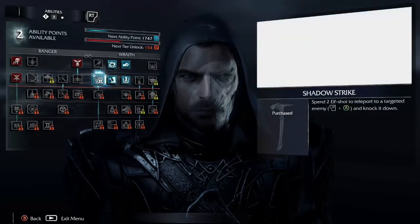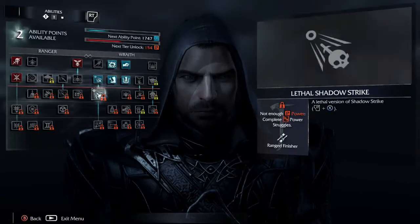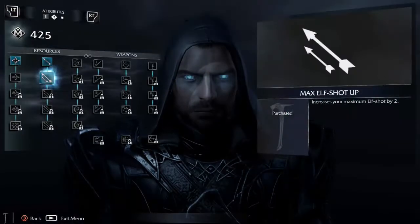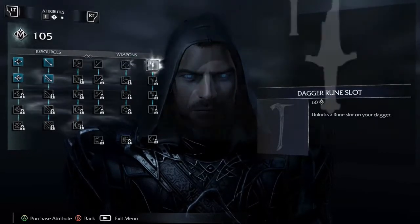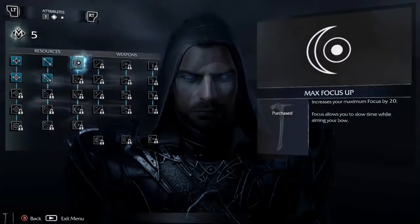Now that we have the Wraith jump thing unlocked in story mode — here it is, Shadow Strike — that's going to be epic because you knock him down. But in this next one, it's the Lethal Shadow Strike. So I'm going to want some more arrows for that, most assuredly. It's going to be fantastic. Let's jump up to health — can't go wrong with that. Rune slots, Bow Rune slots, we can wait on that. And let's throw some focus down.